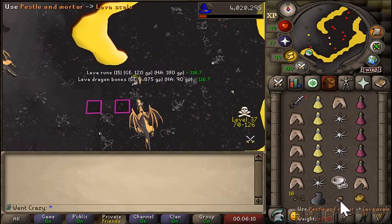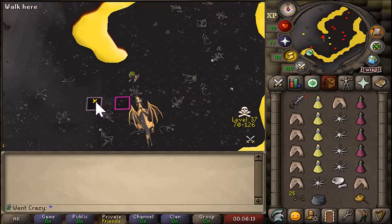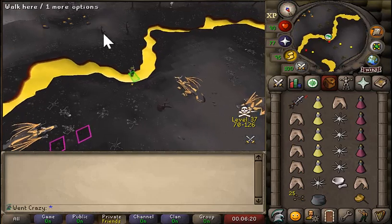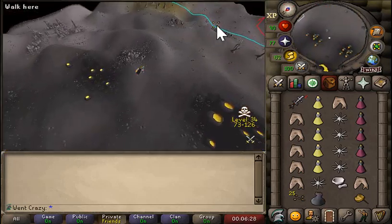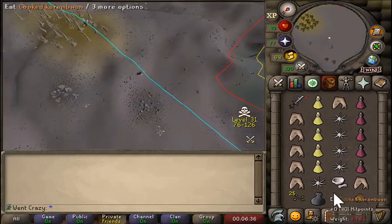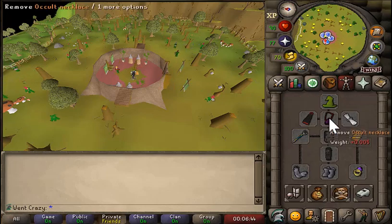Pick up your lava scales, grind them down, open the bag, and loot. I'm going to call it done right there. You can teleport out with an amulet of glory, ring of wealth, or the gnome tree pod.